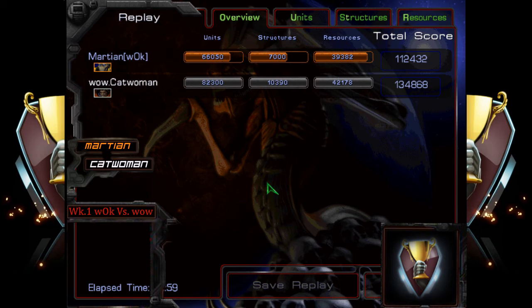For example — and catwoman might catch on to this — if you see catwoman putting out an expansion, go put down two of your own. Or maybe go for a two-nexus build. Drop play would be another thing Martian didn't really do much. Late game harassment started, but you need it in the mid game too. When both players are on three bases, that's when they're getting higher gas units and teching more. If you can cut that back by harassing, that's really going to make a difference.